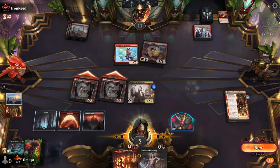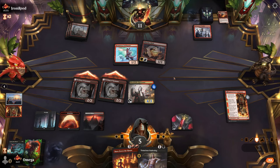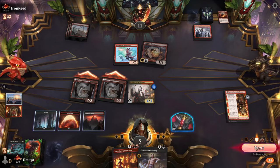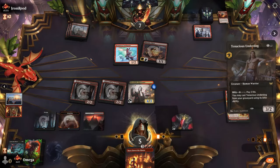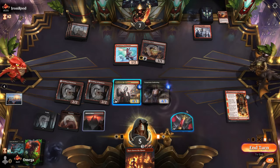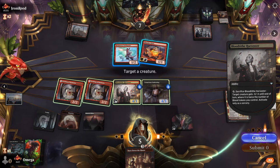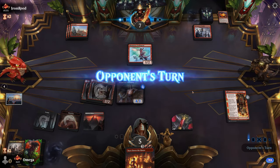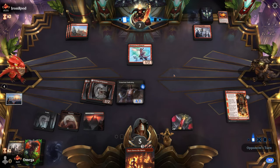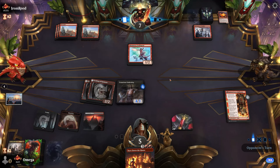We need to keep pressuring. We scrap Burn Down the House at the end step. I'm not super happy about this — we're dying to a lot of stuff very quickly and can't make lethal even next turn unless we draw something really good. I think we should be losing this one, but there are still some options depending on what he has in hand.